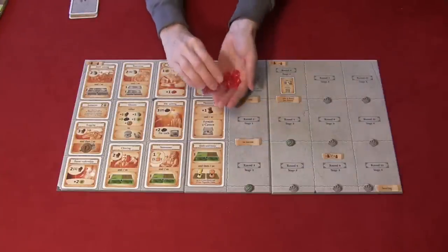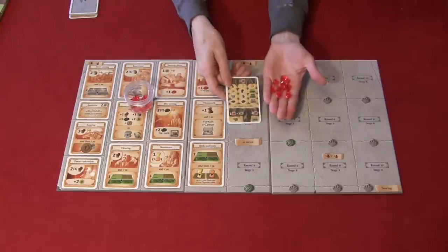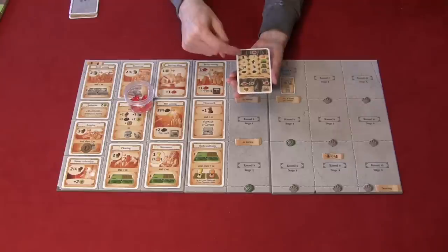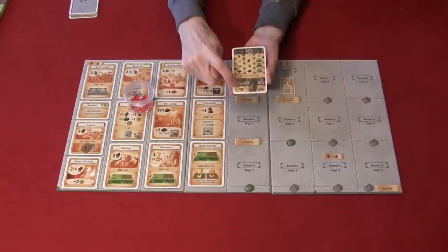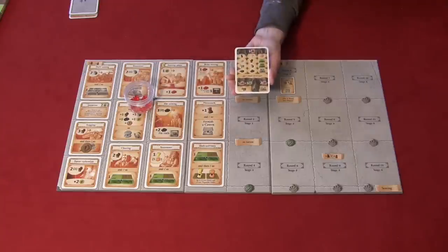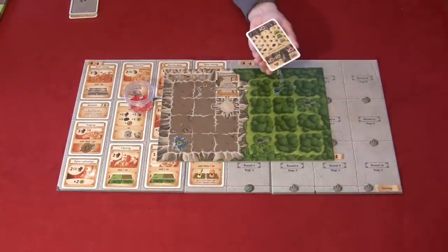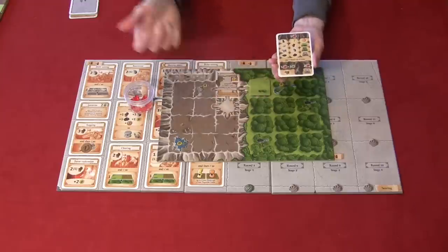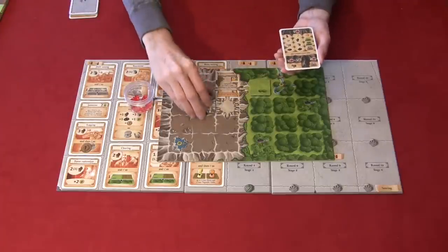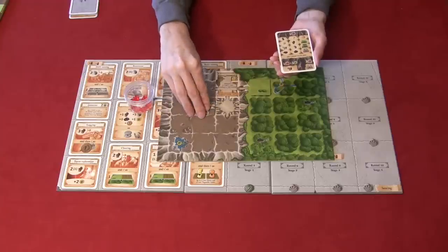Throughout the game you can get rubies, which work like wild cards. Your cheat sheet tells you what rubies can be used for. They can be used one-to-one for most resources, not including cattle — cattle require one ruby and one food. You can also use rubies for home board actions: one ruby to place a single meadow tile, two rubies to place a cavern tile, or one ruby to place a tunnel.